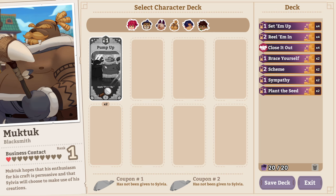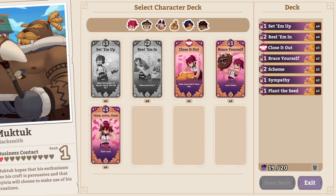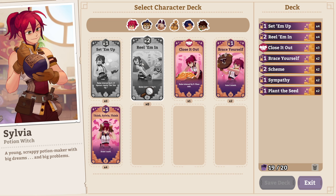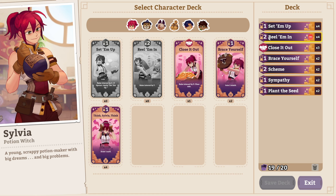All right, we got pumped up. He hopes his enthusiasm for his craft is persuasive and that Sylvia will choose to make use of his creations. Let's take a look at what we can do — we got a lot of clothes without. We're going to go ahead and decrease those. Real Men is just generally all right. Let me take a look at Real Men — that increases it by seven, and it's worth two, so this is actually more economical in the long run, so long as you get the set-'em-up as an opener.